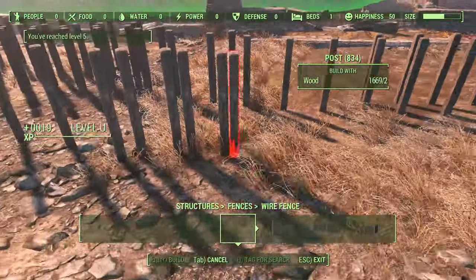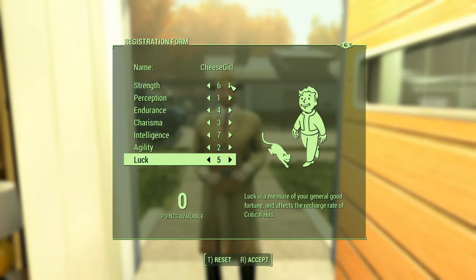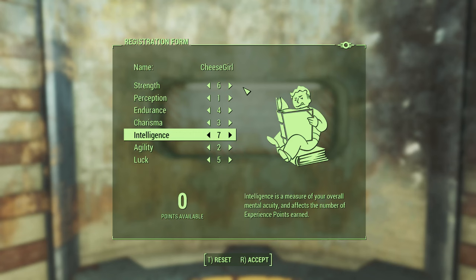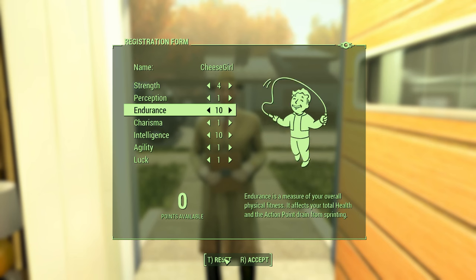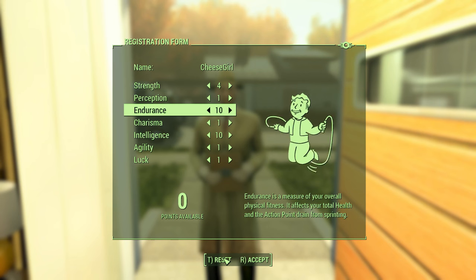You have 2 chances to set up your perk build: at the beginning of the game with the SPECIAL book rack, and before exiting the vault. To get more value out of Vault 111, put all your points on Intellect for extra XP. You'll have another chance to redo your perks before exiting the vault.